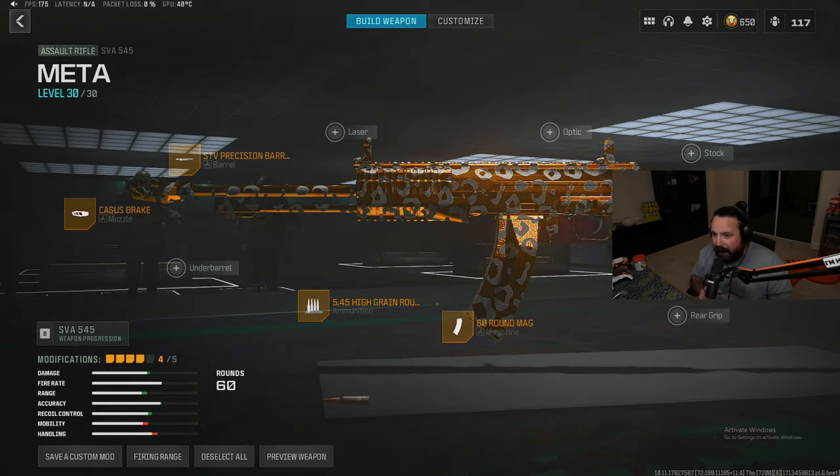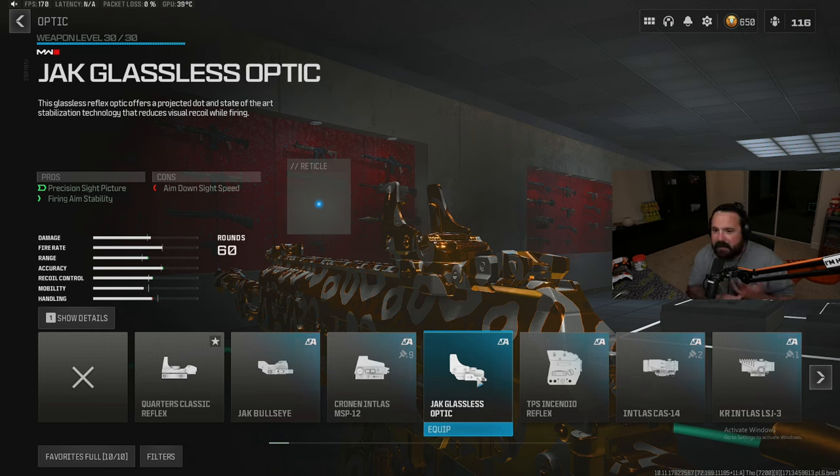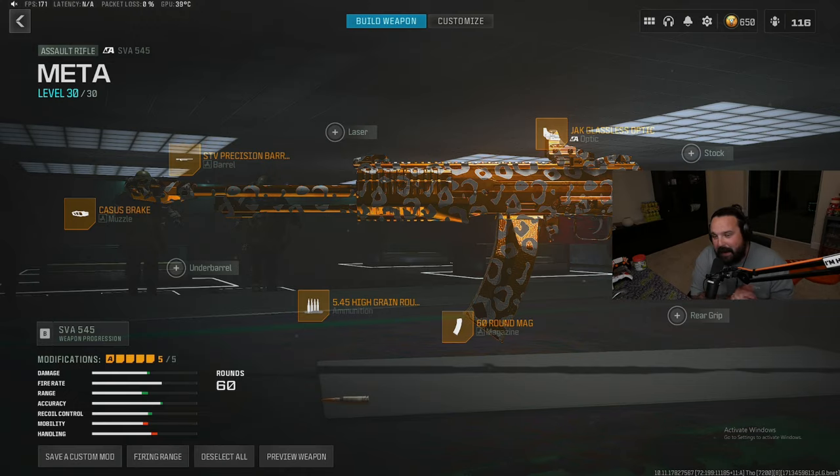Whenever you have this full 60-round mag and you are single firing, this thing can shoot forever and it makes it so good. Jumping to our fifth and final attachment — I don't like the iron sights very much, and I know you guys don't either — so we're gonna run an optic: the brand new Jack Glassless Optic, for the enhanced precision sight picture, firing stability, and because it gets rid of almost all the visual recoil on this setup, letting you beam people from anywhere on the map.